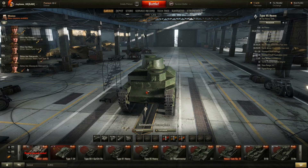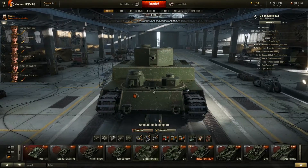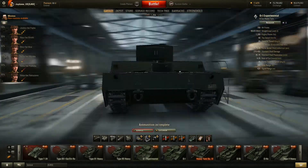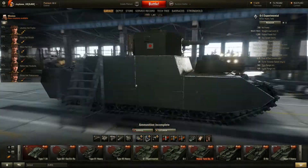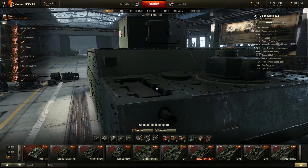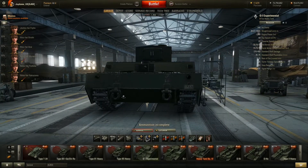Tier 5: O-I Experimental. Look at the size of this thing. It has 75 millimeters on the front. Look at the size — 70 millimeters everywhere, flat everywhere. HE is going to love this thing. Look at that angle on the front plate — it's pretty good. Sidescraping is going to be really good for this, it's like a Tiger. And most of them are like that. There's a little gun right there too. Exhaust ports which look really cool. These giant tracks look amazing.